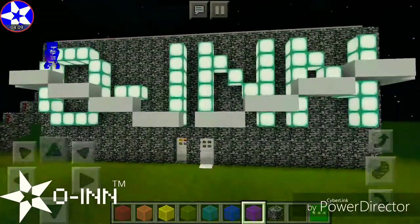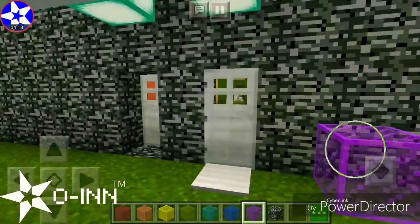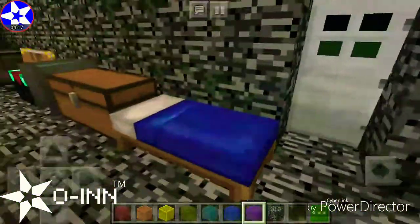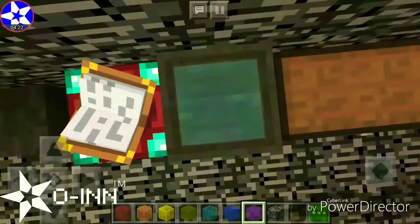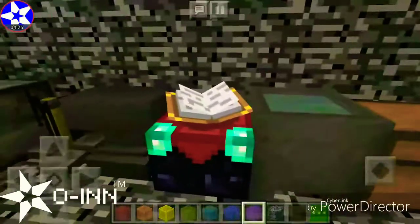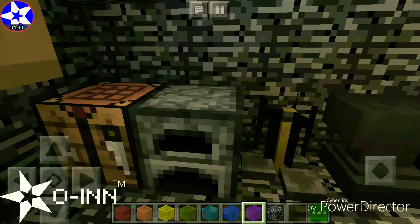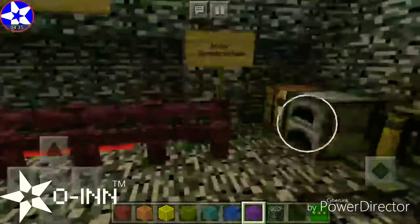Please do not leave yet, I'm going to show you the entire house. Purple stained glass. So here's my bed, there's my chest, there's my cauldron — it's filled with potion of slow falling, I think. My enchantment table, anvil, brewing stand, furnace, and my crafting table.